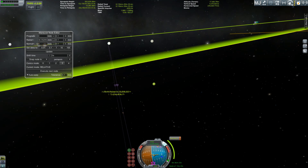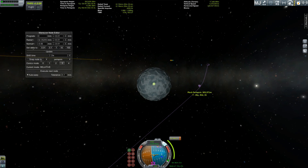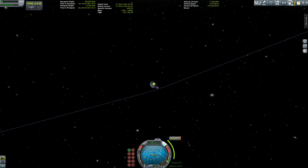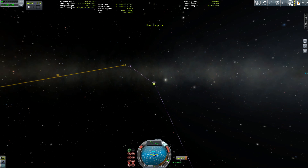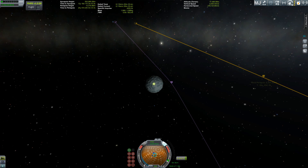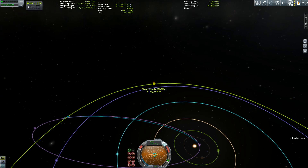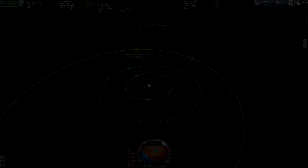I have to do another maneuver node because I somehow missed it or burned a little too much. Nevertheless, here we are setting up a new periapsis. This is coincidentally somewhat in line with the NASA mission, because they planned to do three correction burns — but the first one was so successful they could skip the second and go straight to the third. In my case the first one was a failure, so I had to do a second, but I won't be needing a third one.